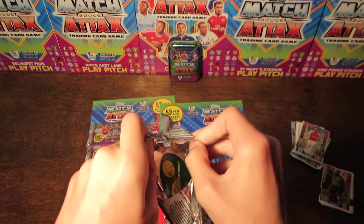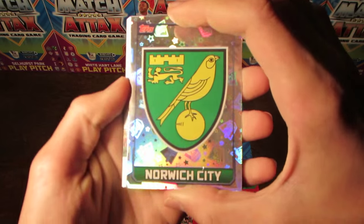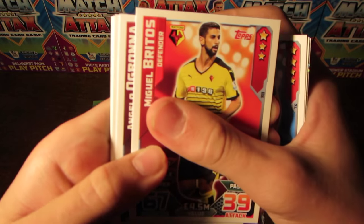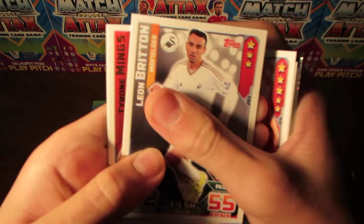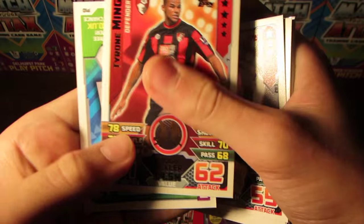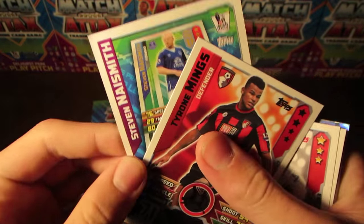And now we do move into this fourth pack — the last one before the limited edition. In this one we've got the Norwich Badge, then Cook, Dan, Gritos, Ogbonna, Evans, Skirtle, Bertrand, Leon Britton, and then Tyrone Mings, the tough tackler. And then we do have Stephen Naismith at the end of the pack.